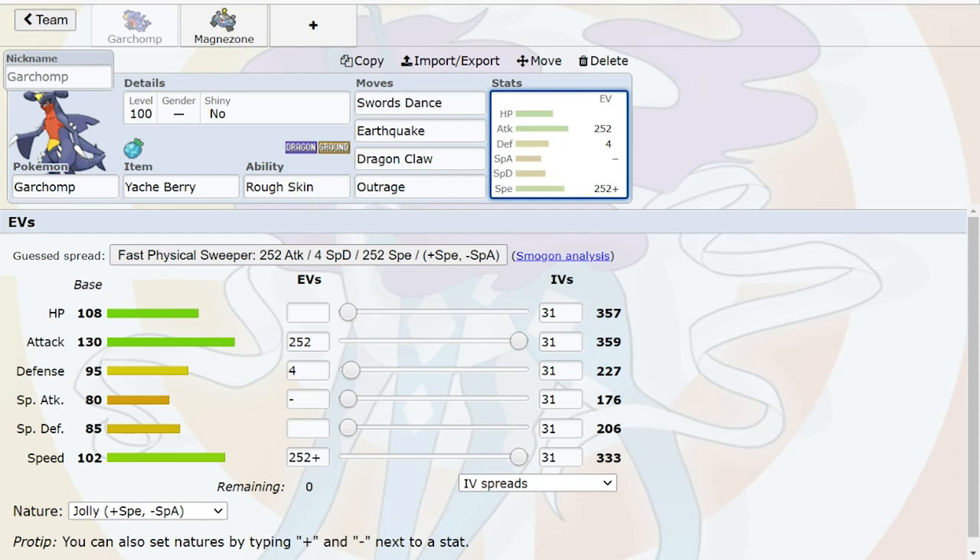With Yache you make yourself uncounterable — and that's another reason to have Outrage, because Outrage damage versus Gliscor is significantly higher. At +2 with Dragon Claw against a physically defensive Gliscor you're doing about 45 to 53% — a 3HKO with Poison Heal, effectively nothing. With Outrage you're doing 68 to 80%, which even through Poison Heal is manageable. Gliscor might start running Toxic just to wear down waters, but I don't think it can do that right now. We're lucky it doesn't get Toxic right now — it would make Gliscor that much better.